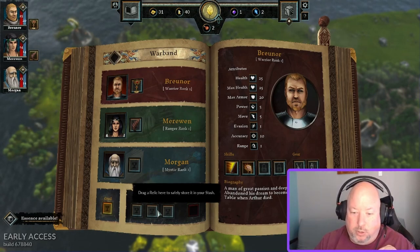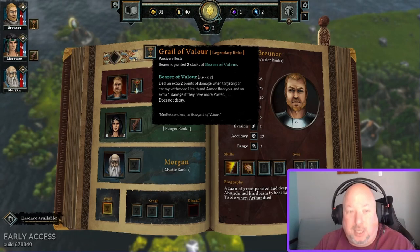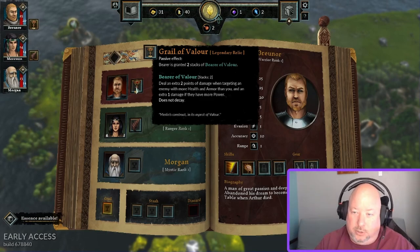One critical tip about relics: never, ever sell the Grail — you lose the run if you do. The game doesn't tell you that directly; it just says 'are you sure, this cannot be undone,' but it doesn't say you'll lose. Even though it's worth about 150 gold and seems tempting, do not sell it.